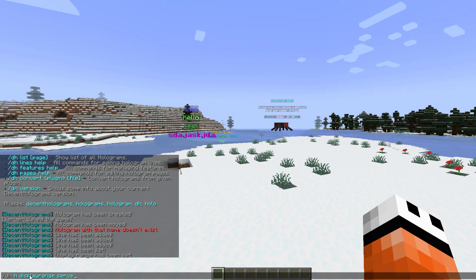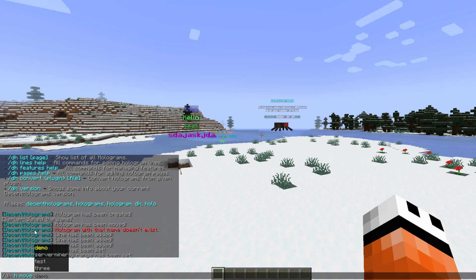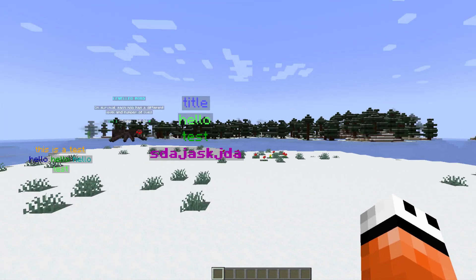If we go back into the commands list we can see you can copy, you can clone. If we scroll down you can disable and re-enable it, you can have it facing you, or you can move it to a specific coordinate. Just make sure you put in whatever coordinates you'd want to move it to — there are lots of things like that.